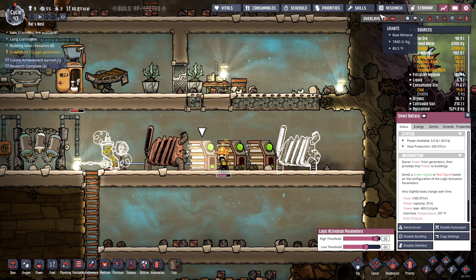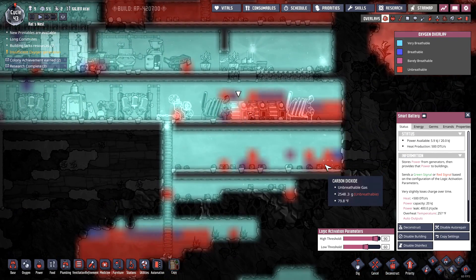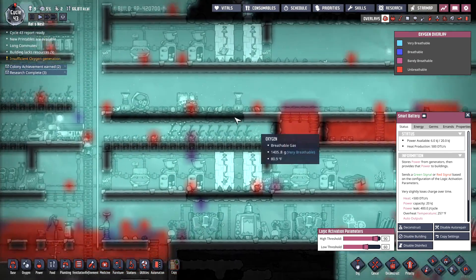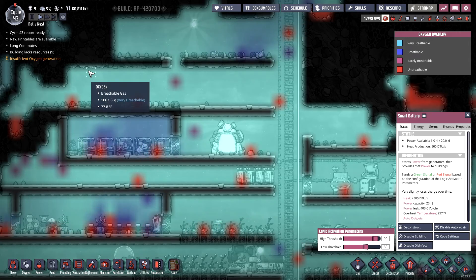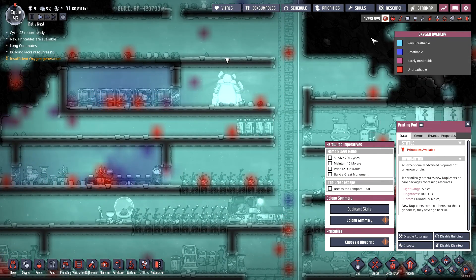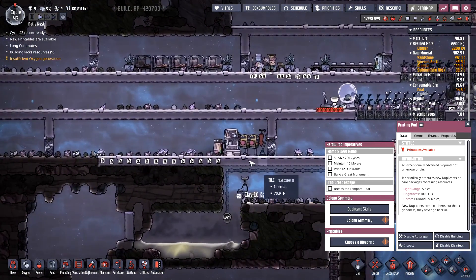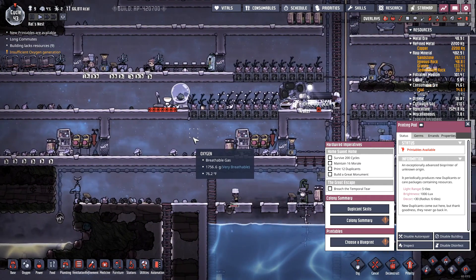Is he holding his breath? Yeah, lots of carbon dioxide down here. Got a new duplicate available. I do still need to expand my ranches a little bit to be 96 tiles so that I can get the maximum amount of critters in here.